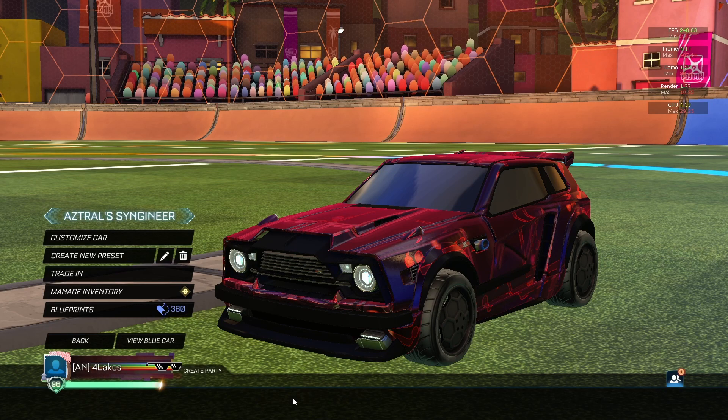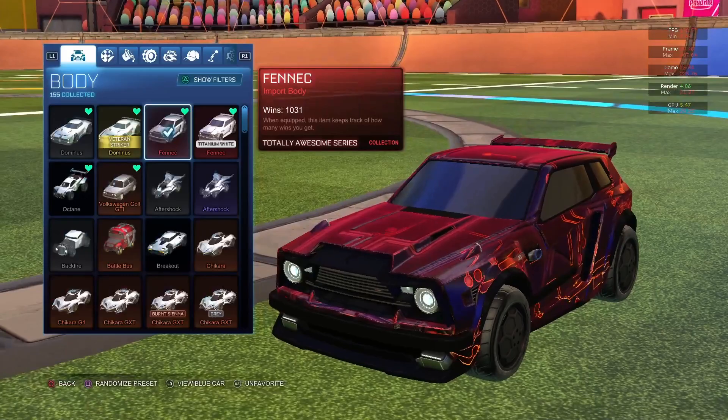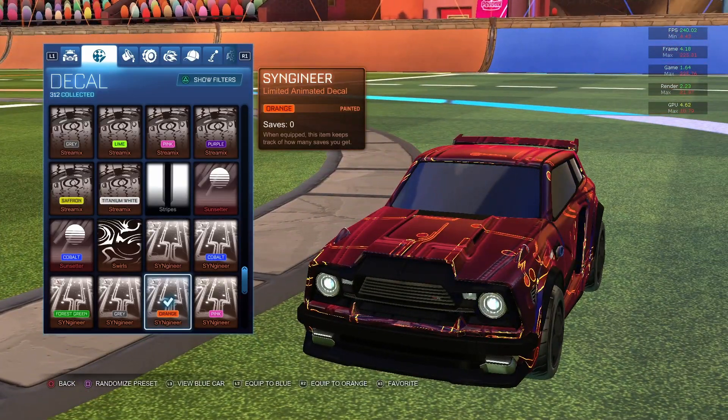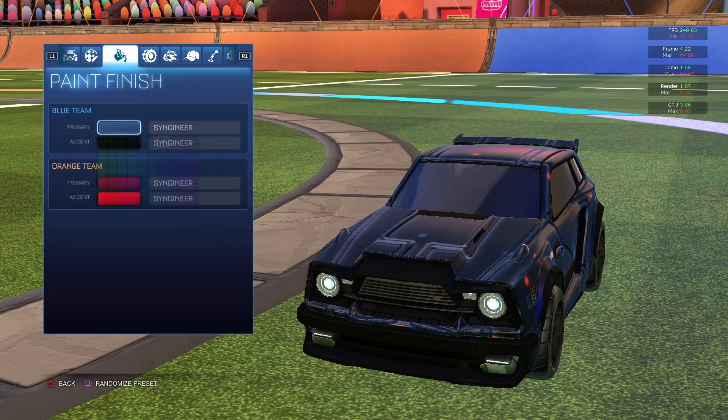The next car design is probably the most unique car design of the video — it is the Astral Syngineer car design. It utilizes a black Fennec, box modded, and the Syngineer decal which I actually have from the Rocket Pass. Pretty sure it costs like 50 to 100 credits — the orange version — and then the colorways here.